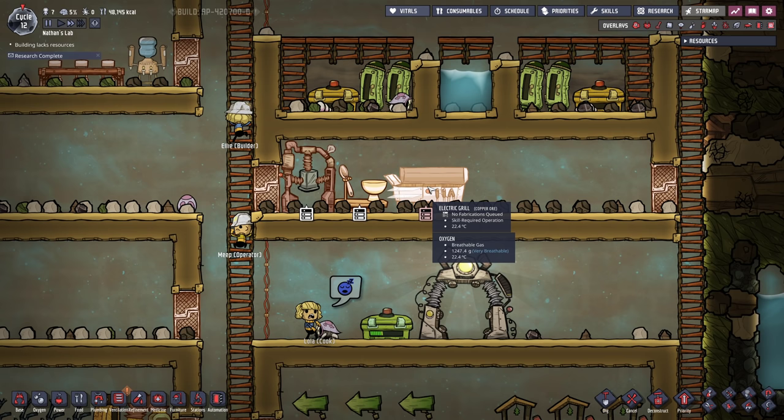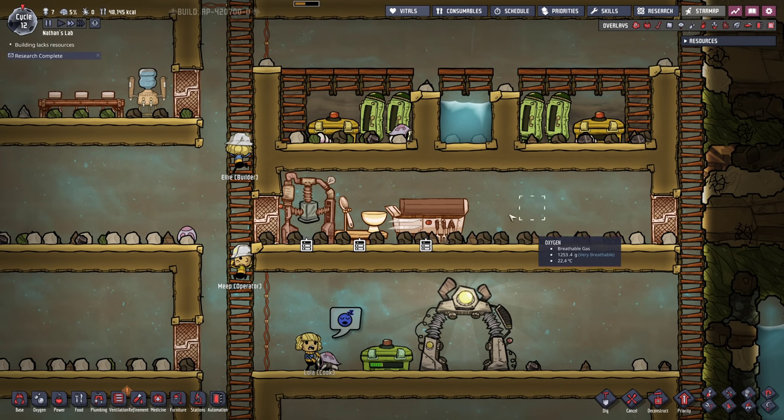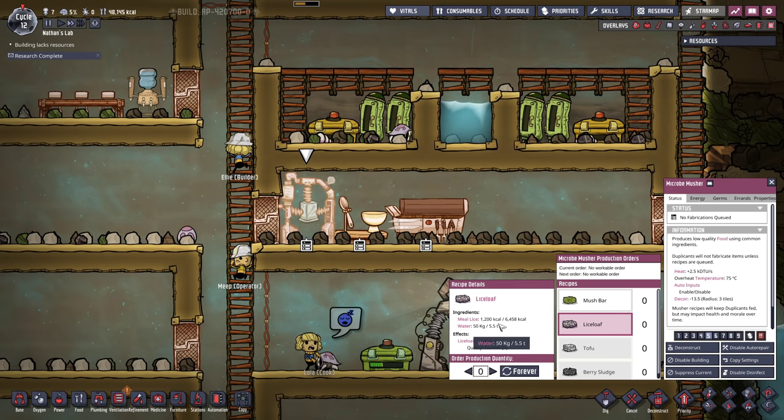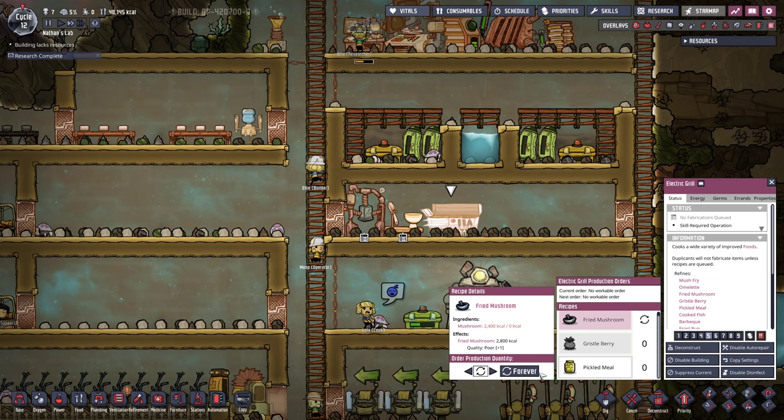With our cook in the joint, there is more management to do. Whenever we get close to starving, we now have possibilities. We can improve the quality of our meal lice, producing lice loaf - however, this is using up a lot of water. In desperate times we can do that. Also the mosh bars, just using dirt and water, this can really help you out. But generally I advise you just to go with the meal lice. However, one thing I want my cook to do is just queue up all the recipes, including pickled meal. This is gonna take the meal lice and just pickle it - I guess it's gonna make it more preservable.